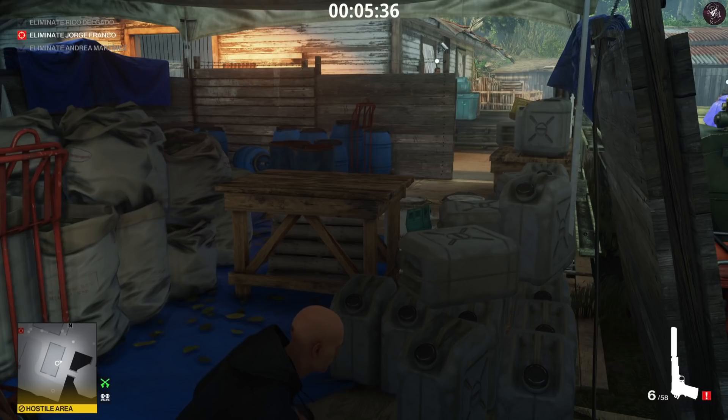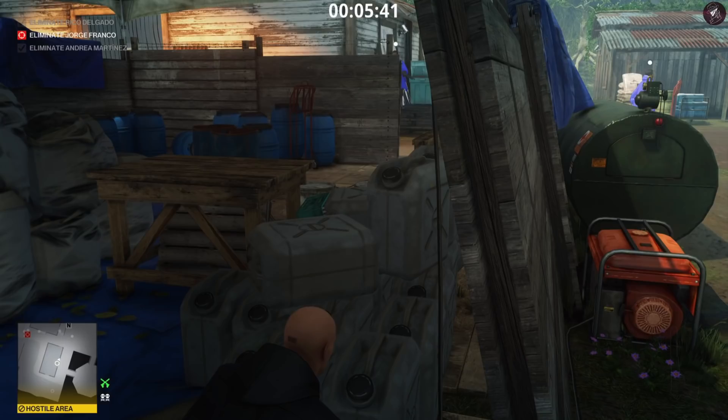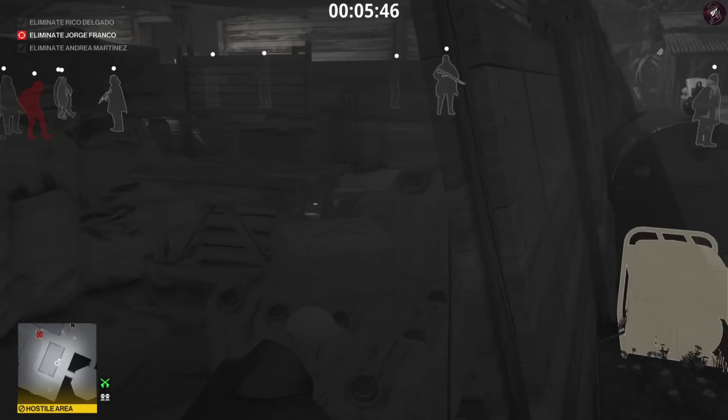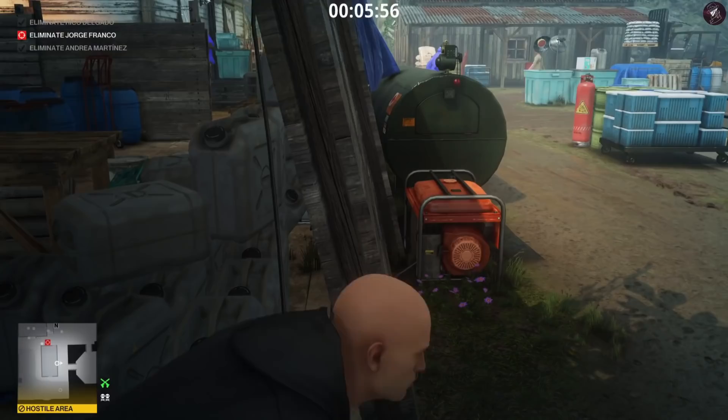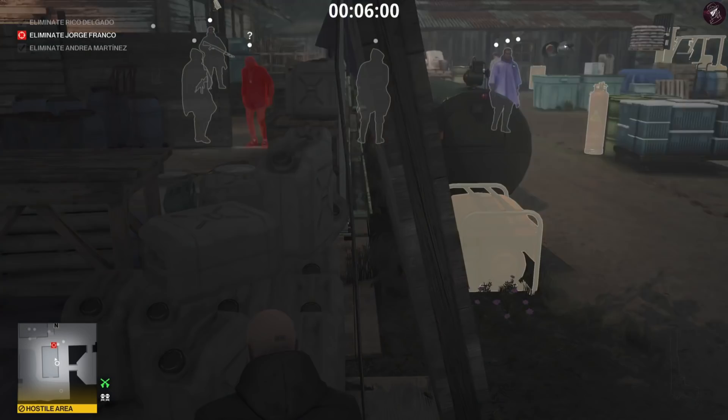Watch out for the woman and the guard outside to your right. Next, plant a coin around these barrels right here in this area — if you don't place it around here, a guard will see it. We could peekaboo Franco into this area if needed, but it doesn't really matter that much. The idea is: Franco is going to look into this tent, see the coin, and come in. When we turn the generator off, he'll come investigate; turn it back on and he will essentially combust — that's the plan.